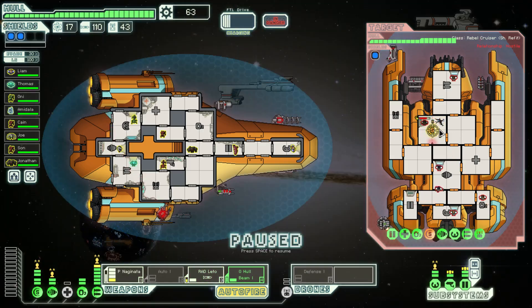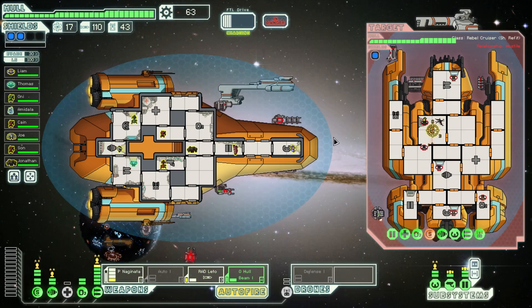Crew damage is increased. Put a hole in the hull that they have to fix first now. And now the Naganata is going to be brutally powerful. That thing fires fast.